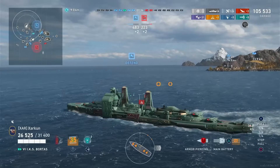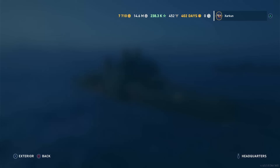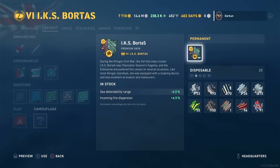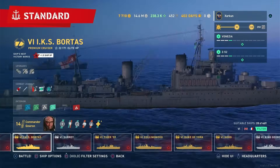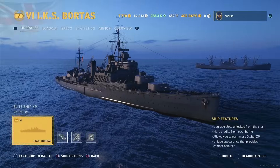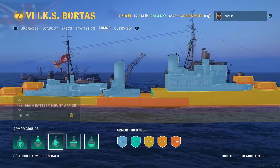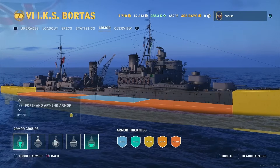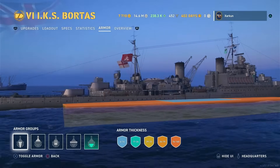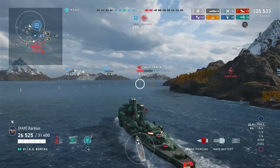Let's begin by taking a look at the armor scheme. Here we have the ship in port — let's remove the crazy-looking Star Trek skin so we can see that this thing is basically a Fiji, or maybe more like an Edinburgh. In any case, it's a light British cruiser. The armor is much like the Edinburgh's: 30mm plating all around — on the sides, on the bow, on the stern. The citadel does sit above the waterline and is exposed, so if you get broadside you can certainly be devstruck. But this is 30mm armor plating on a tier 6 cruiser.